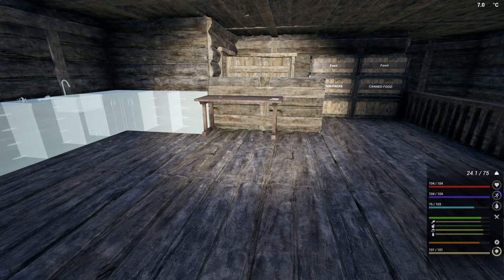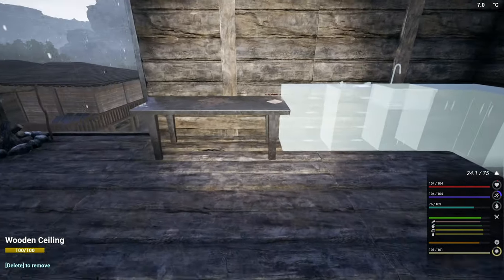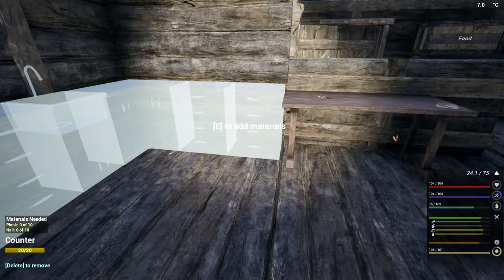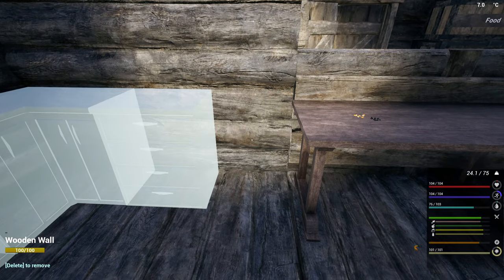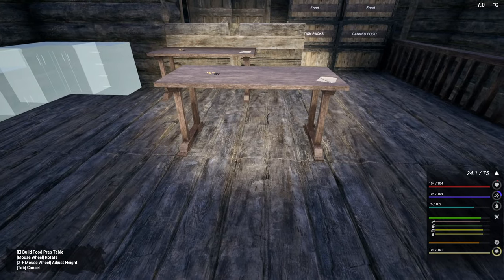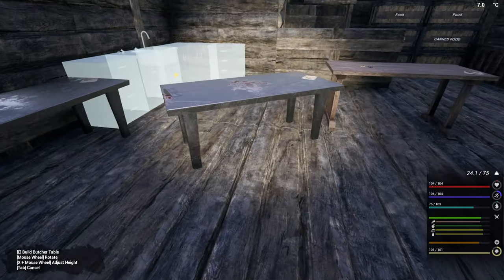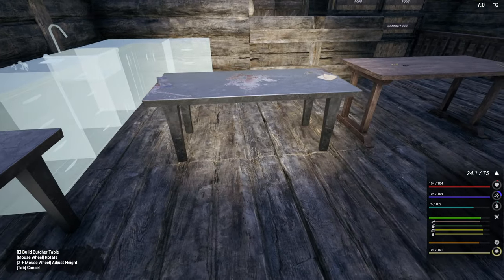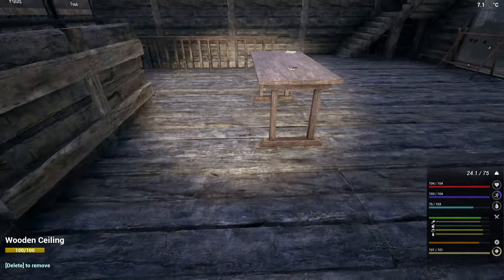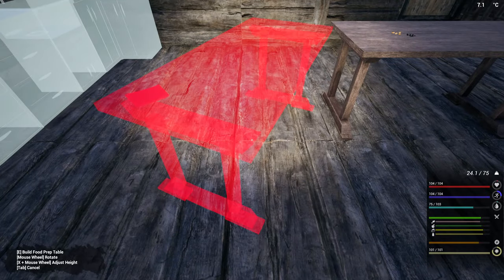I did not take into consideration that we needed a fridge and stove. Okay, so change of plans. What if I delete you? Can I get two tables to fit over here? I'm going to have to remove this cabinet as well to get that to work. That's okay, it's fine. We'll get this.